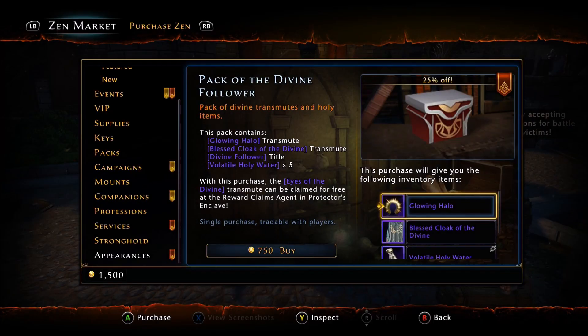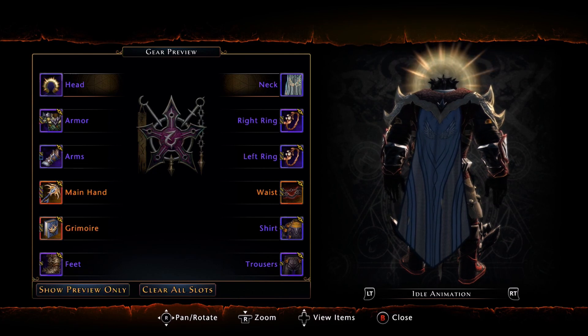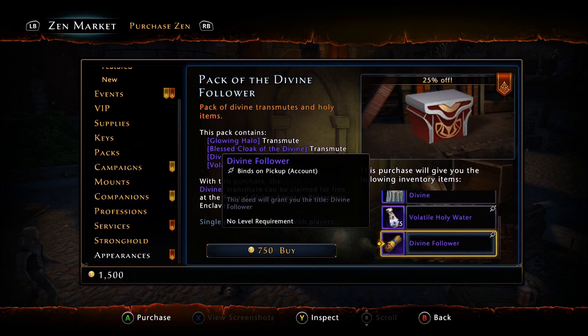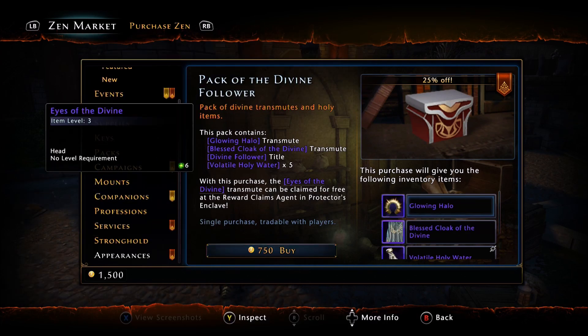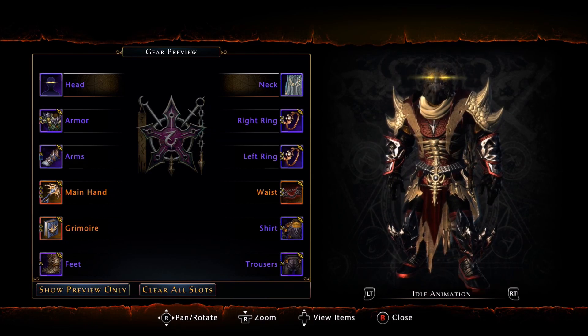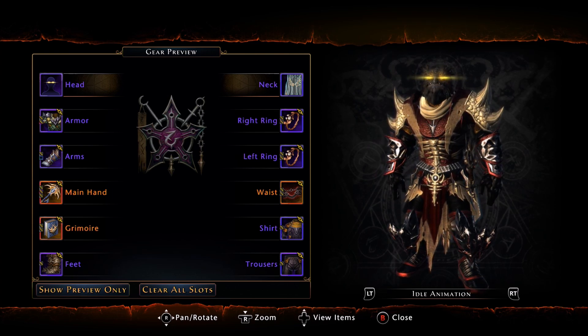Next on the list we have the cloak that comes with it — it's a blue and white cloak with some angel wings on the back. You're also going to get five Holy Water, and then a title which is Divine Follower. Also, when you purchase this, you're able to claim something called Eyes of the Divine from the Reclaim Agent. It basically takes Harl's Gaze, which was blue, and transforms it into yellow — so now your eyes will glow this neon yellow, which is pretty cool. For only $7.50, it's a cosmetic item, so that's up to every individual player. Or you can utilize the ADX and transfer your money into Zen directly.